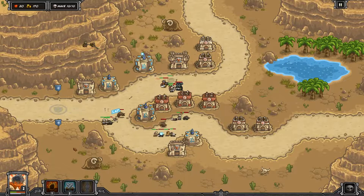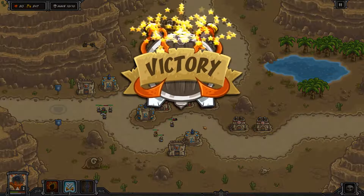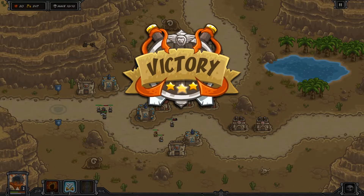We get a level three barracks since we have the money. Level three archer tower and level three mage tower absolutely chew through that armor. Everything dies as we wrap up the game — GG! Thanks for watching, have a good one.